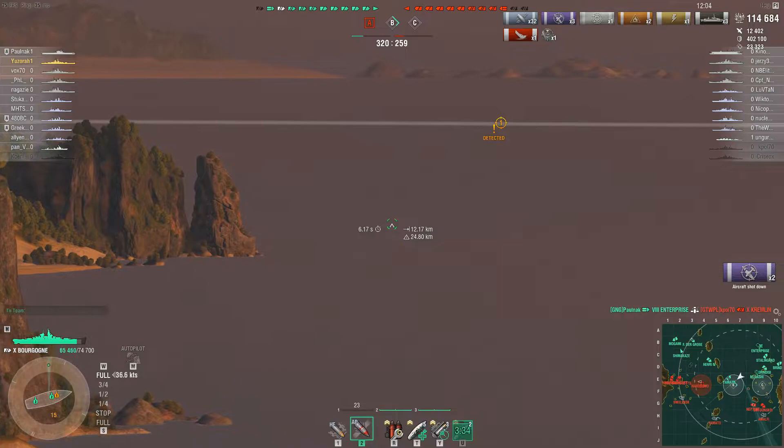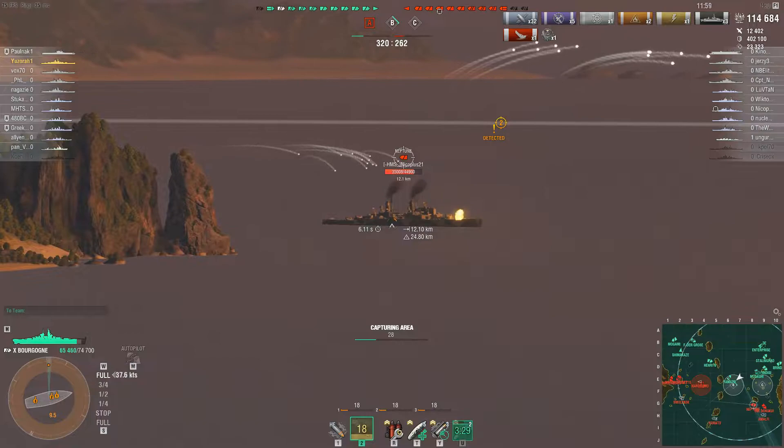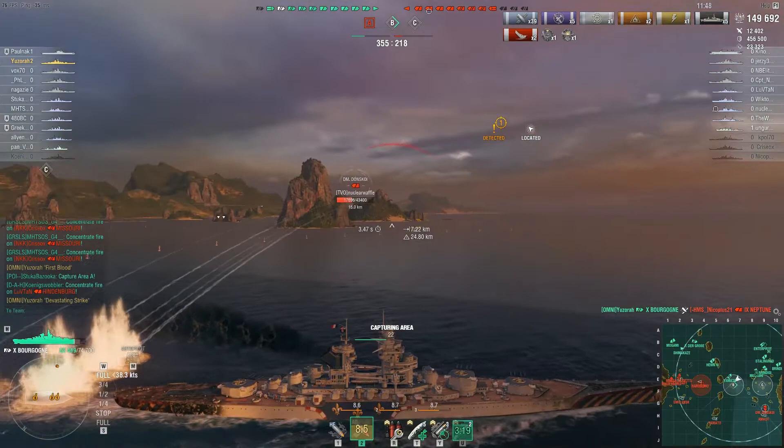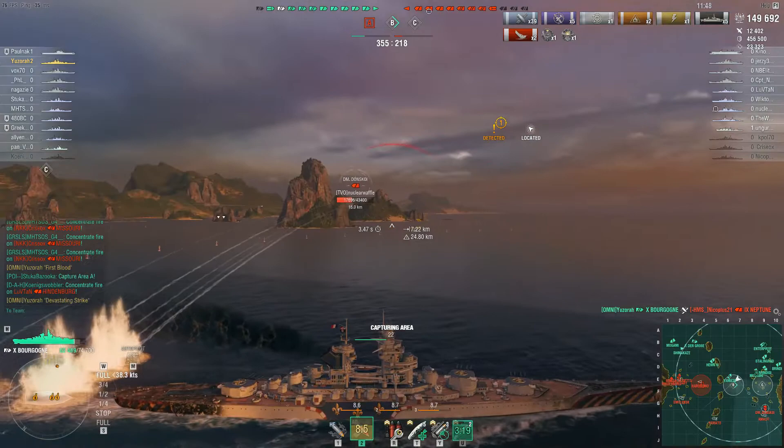The Neptune that escaped earlier is spotted once again and he's still showing flat broadside. He won't escape a second time — and there is that dev strike. Huge hit on that enemy Neptune and he goes down.